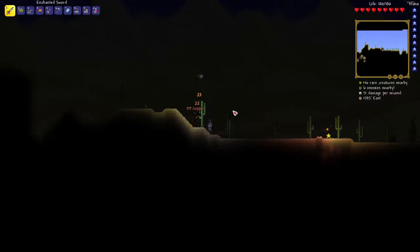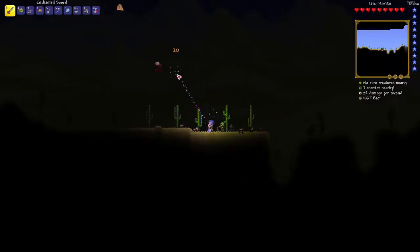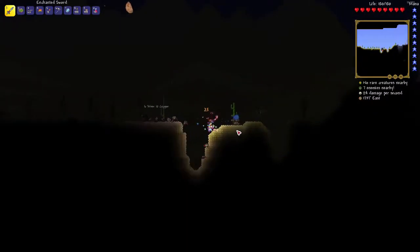I haven't gotten a meteor to come down yet. Usually if you destroy the shadow orbs in the corruption, you sometimes get a chance to get the meteor to spawn. I haven't gotten one yet, and I can't do a meteor — well I can, but it's a lot more dangerous without the obsidian skull. The obsidian skull allows you to walk on fire blocks without getting hurt.